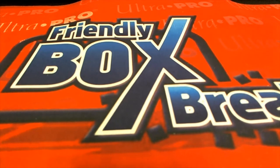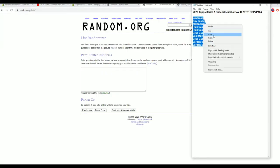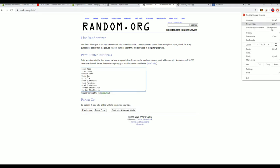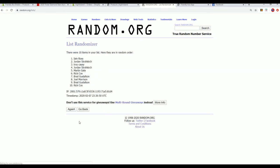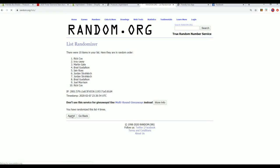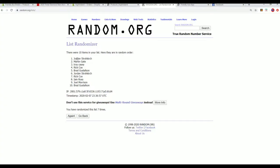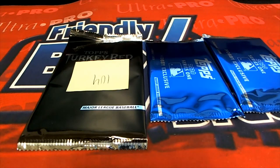All right, if you were bought into 104 jumbo you will be in this random here. I'm looking for our top three — the first one will get the turkey red box, and you will get the hobby exclusive Series One packs. All right, good luck guys. So we got Jordan S — you'll get the turkey red. Martin G, you'll get one of the blue packs, and so will Troy. That was everyone in 104.